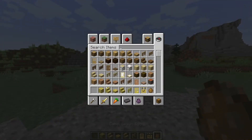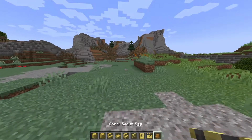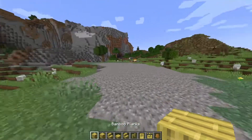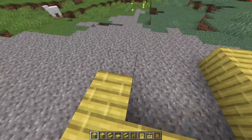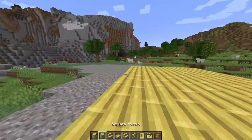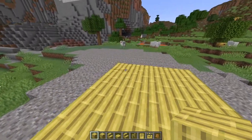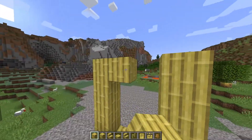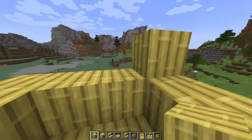Starting off with some of the new blocks being added, we have the bamboo wood blocks, which is very exciting. We also have camels, which is really interesting. Here is what the bamboo planks look like. I'm really excited for this snapshot because our base in the 1.19 world is in the jungle, which has a lot of bamboo, and I think this will fit really well with our build.